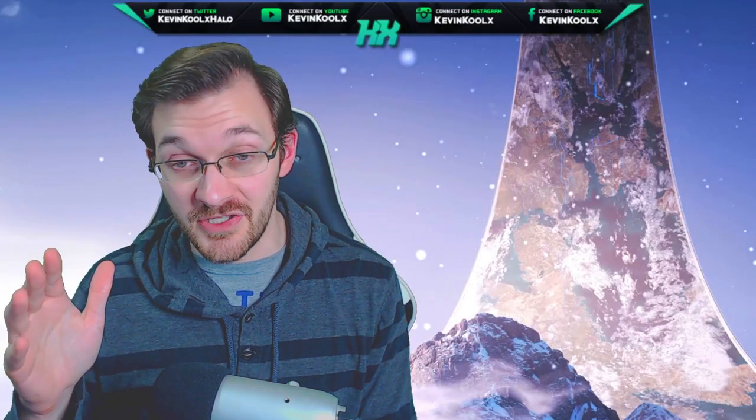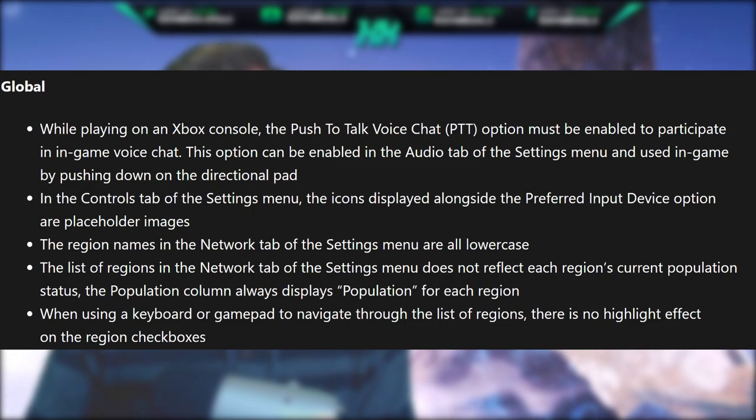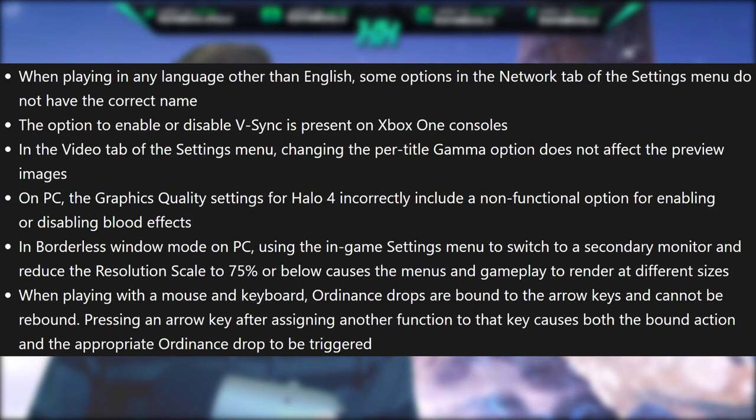Now let's jump into the global issues — this is the bulk of where most of the errors are. On Xbox, the push-to-talk voice chat option must be enabled to participate in in-game voice chat. In the controls tab, icons displayed alongside the preferred input device option are placeholder images. Region names in the network tab are all lowercase. The list of regions does not reflect each region's population status — the population column always displays population. When using a keyboard or gamepad to navigate regions, there's no highlight effect on the checkboxes. When playing in any language other than English, some options in the network tab do not have the correct name.